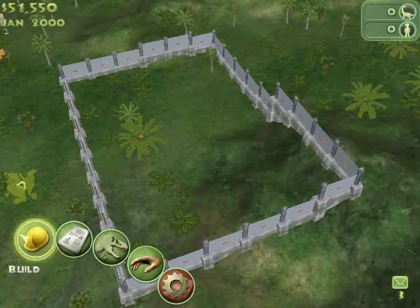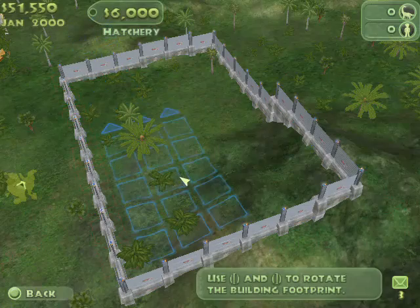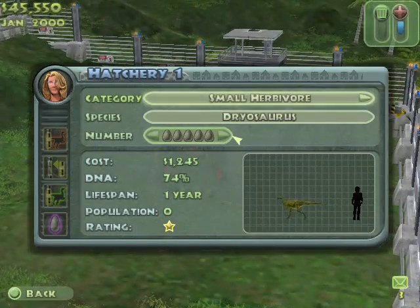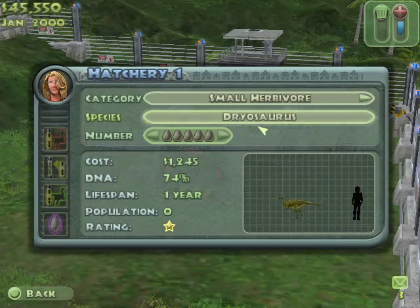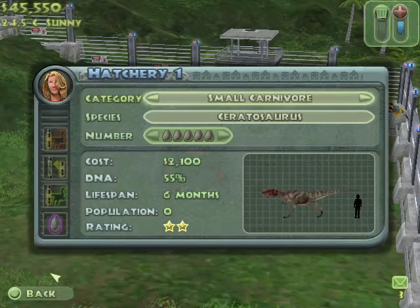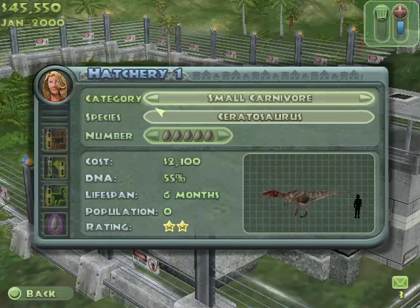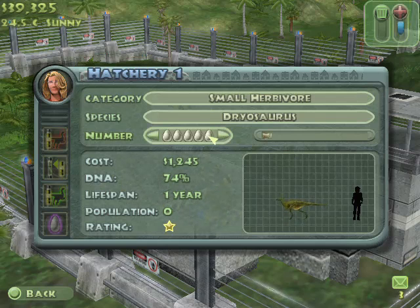There's the fence. What we need now is a hatchery — it should be here. So it's basically the raptor pen for removing. And this is how you make your first dinosaur, which happens to be Dryosaurus this time, which is cool. And Ceratosaurus — they kind of fit together, both Morrison, I believe. We might as well make a couple of these guys. We'll make five, because they work well in groups.